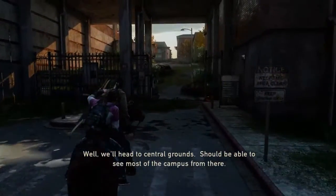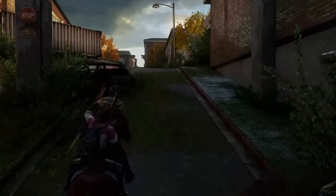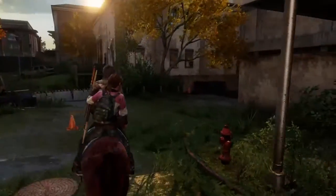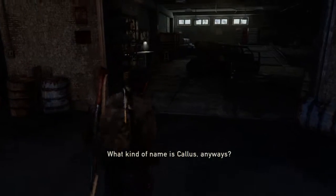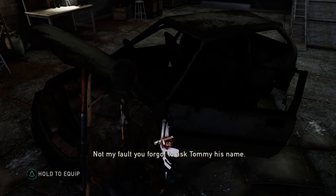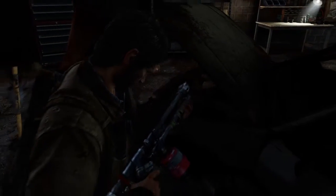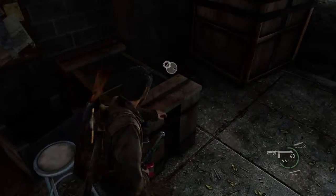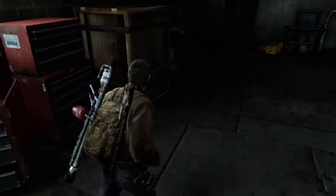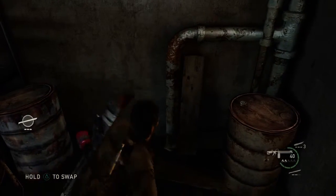We're basically looking for the University of Colorado science building, which is gonna stick out like a sore thumb when we see it. But first we want to go into this little garage — like an auto body shop — because we've gotta pick up this wonderful piece of shit that is a full-fledged flamethrower. I have no idea why somebody would make that and then just leave it there.